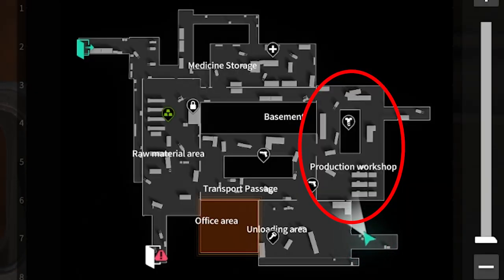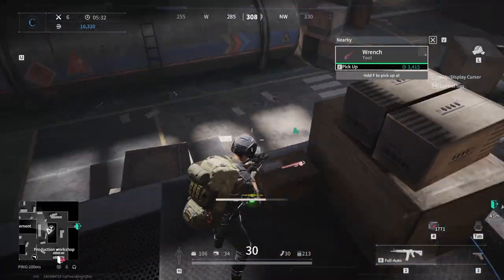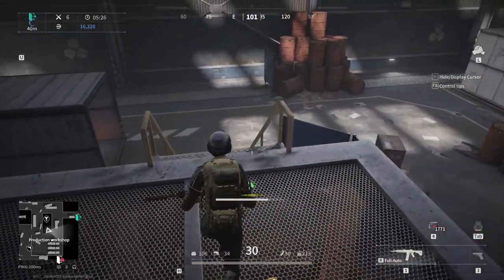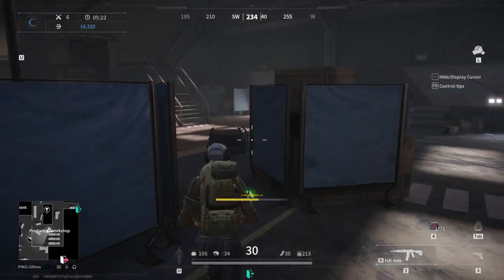The production workshop is also quite underwhelming. There is loose loot, some loot containers and you can access the basement from here. There's also a hole in the south wall leading to the unloading area, and there are both a spawn and an extraction point for players on the east side. There really isn't much more to say.